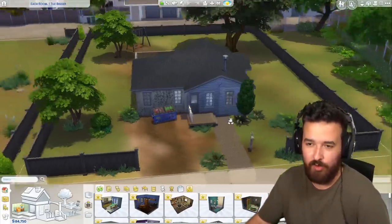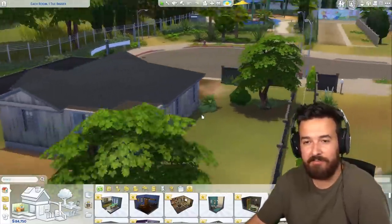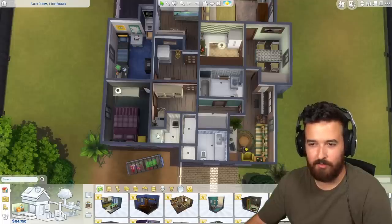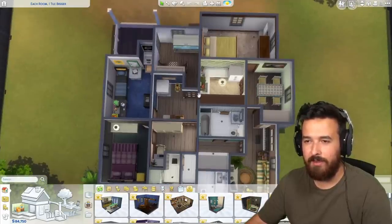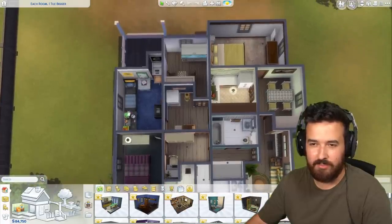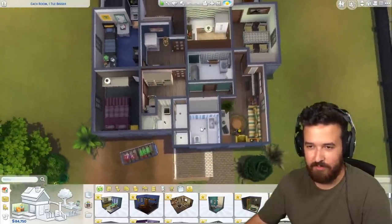Here we are in the finished lot, which you can download from my gallery page — link in the description, or search 'jamesturneryt' on the gallery. It's sitting here in Del Sol Valley and I really like the look of this place — it's just ridiculous, and the outside actually turned out really, really nice for the aesthetic I was going for. Let me walk you through each of the rooms: one tile room, two tiles, three tiles, four tiles, five tiles, six tile room, seven tiles, eight tile room, nine tile room is the kitchen, ten tiles is the back room, eleven is the dining room, twelve tiles is the first bedroom, thirteen is the second bedroom, fourteen is the living room, and fifteen is the final bedroom up top.